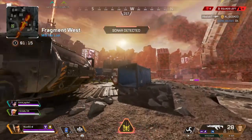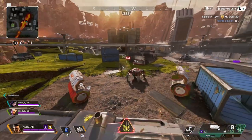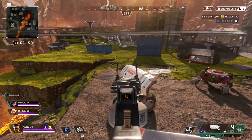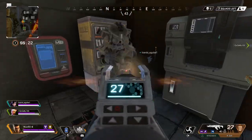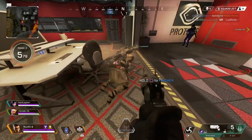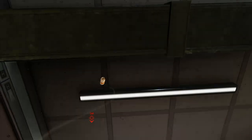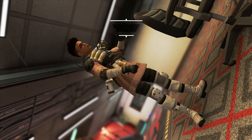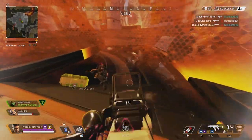If you hear a Bloodhound ultimate go off, do not smoke — I repeat, do not smoke — because Bloodhound's ultimate counters your smoke; he can see straight through it. That said, Bloodhound and Bangalore make a great pushing duo because Bloodhound can activate his ultimate, Bangalore can smoke them out, and he can shoot them and they don't even know — unless they have a Digi Threat.